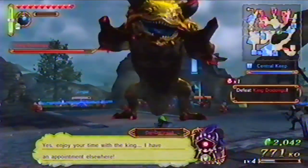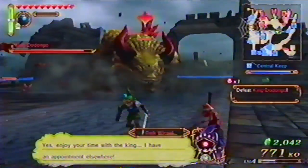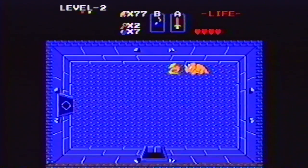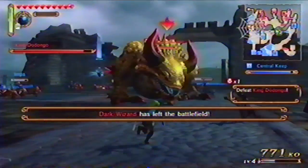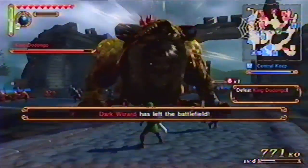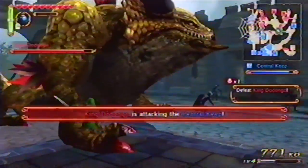The giant rhinoceros Dodongo has thick skin, and your attacks won't do much damage. If you haven't played The Legend of Zelda, then you might not know that Dodongo dislikes smoke. When he opens his mouth to attack, that's your chance to throw a bomb inside, opening up the weak point. Attack to end this quickly.